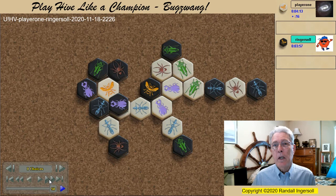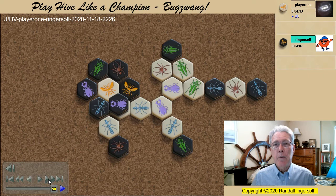One of the two white bugs is forced to move, and the black queen takes the kill shot. This game is a great example of Bugswang used to win a game.